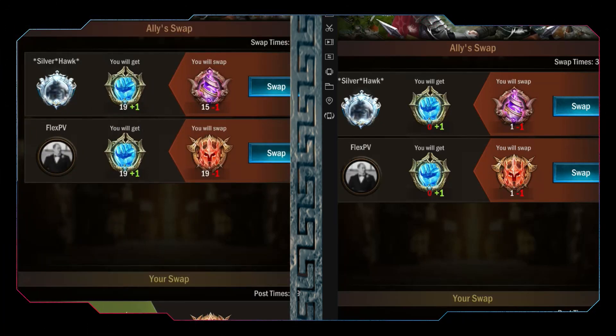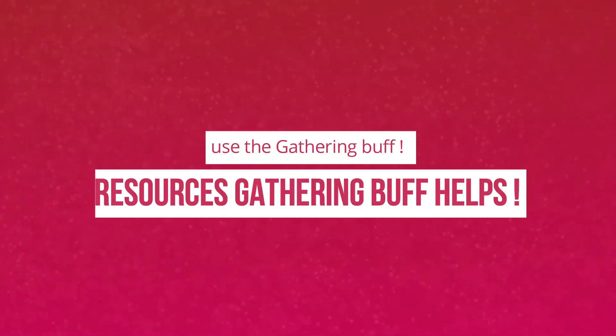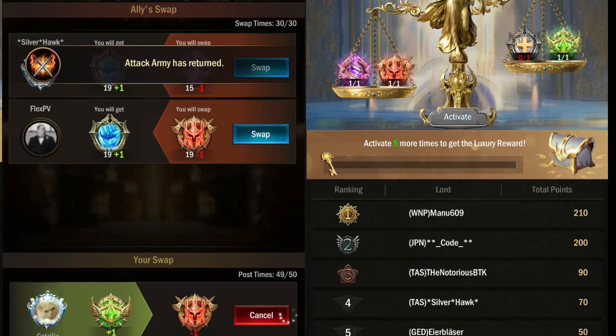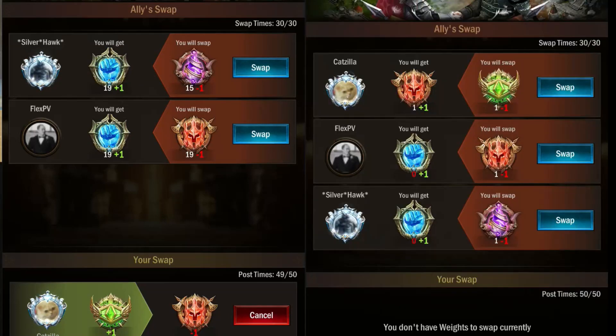Keep in mind that resource gathering buffs help a lot during this event, and stamina is worth using too. You can use a very simple trick: get a farm account, get some event currency on it, and let it exchange the currency that you are missing, or let it buy all 50 posts you will have.